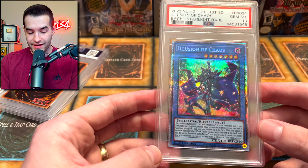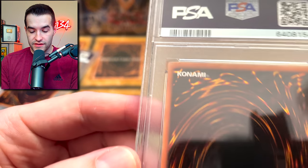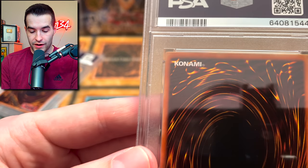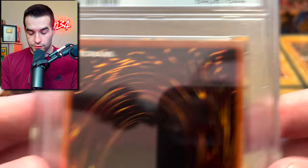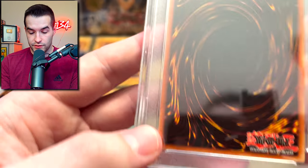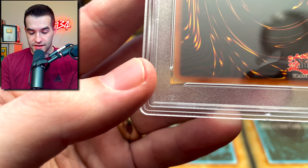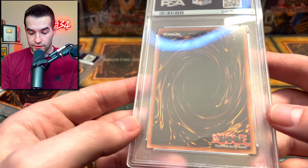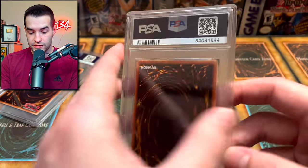Illusion of Chaos — two out of three tens so far. I cannot complain. I don't think this next one is the Dark Magician — wait, actually I think this one is the Dark Magician based on the back. It looks a little bit older. That right corner looks pretty nice. Corners look good all around. Sometimes it's hard to see in the reflection, but yeah, the corners look good. Back looks pretty nice. Surface looks pretty clean on this card.